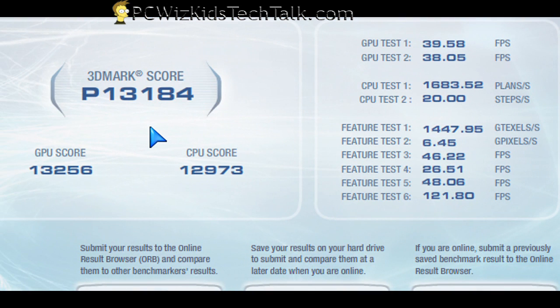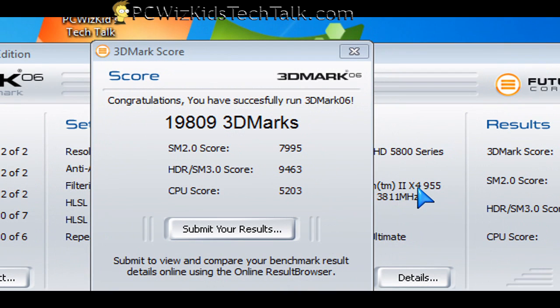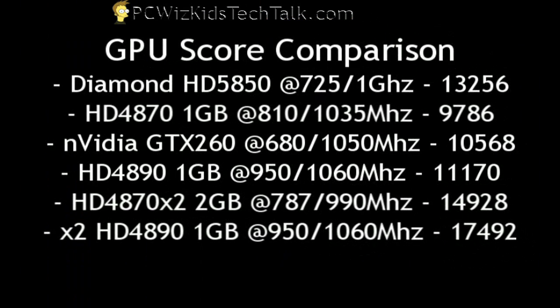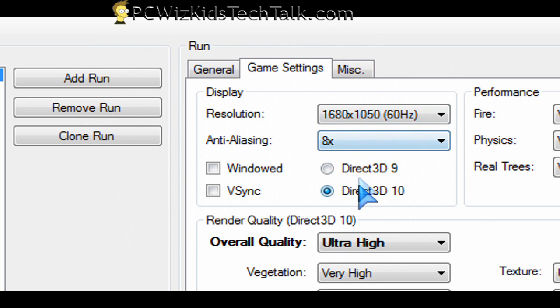And how does this stack up? I also ran 3DMark 06 just to compare, and ran it again with the 4890 and other HD cards. When we look at the GPU score, you can see that the 5850 is better than a few of these models, all the way up to being very close to the 4870 X2 — a dual GPU card. Not there yet, but if we had two of these 5850s, it would beat all of them.